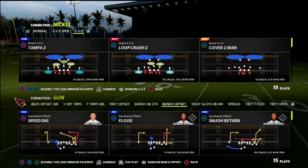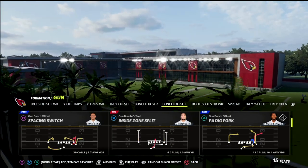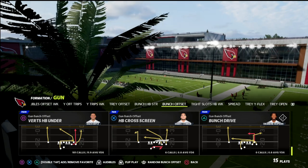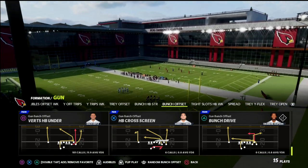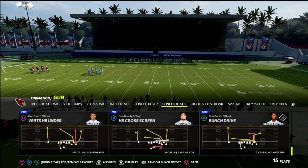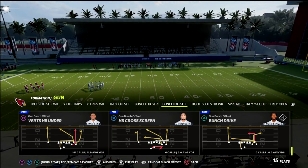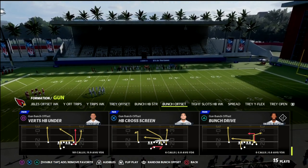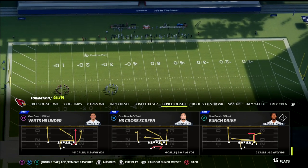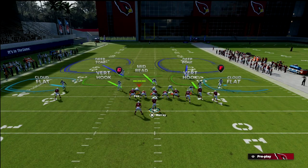Let's talk today about the glitchiest Cover 2 beater in Madden. It comes out of the Bunch Offset — specifically the Cross HB Cross Screen. You can run this concept from other formations, but one thing to quickly point out is you do want to have the Escape Artist ability, because it's going to help you get out of the pocket without worrying about pressure.